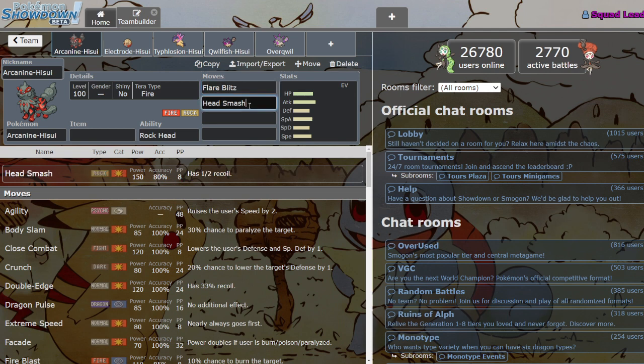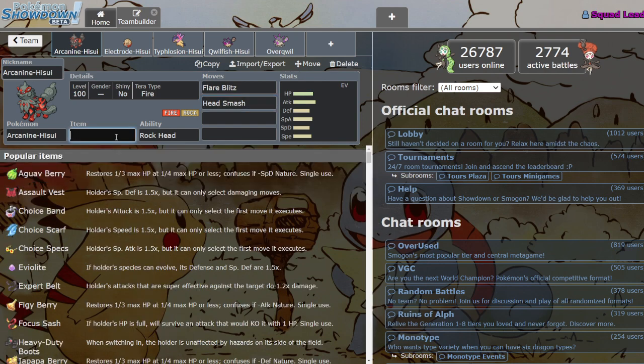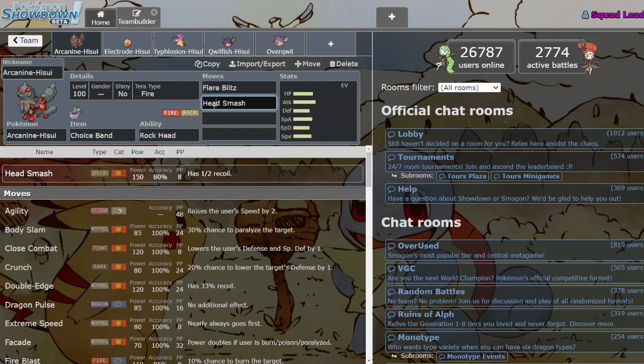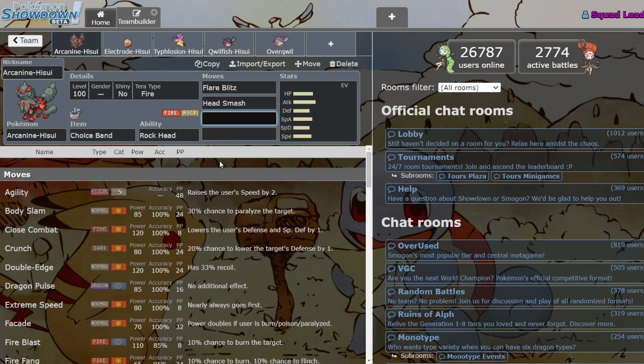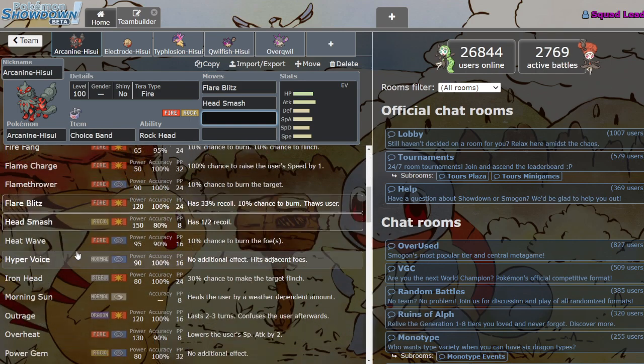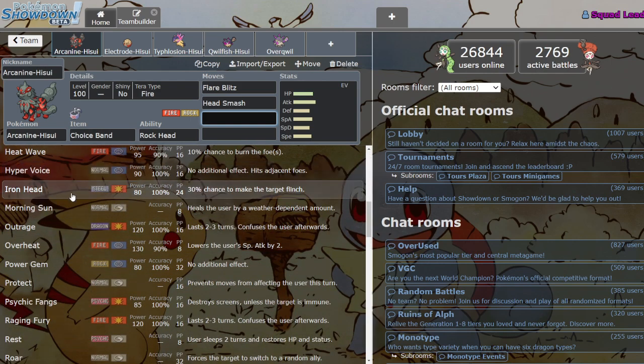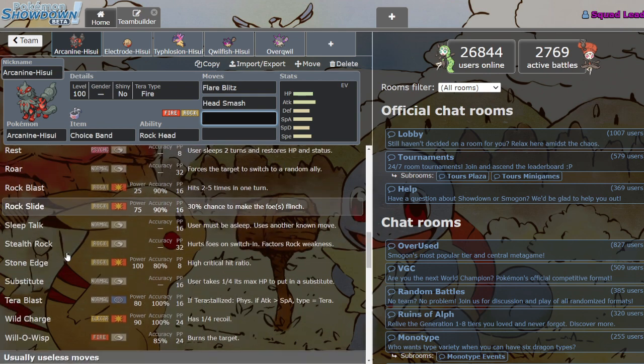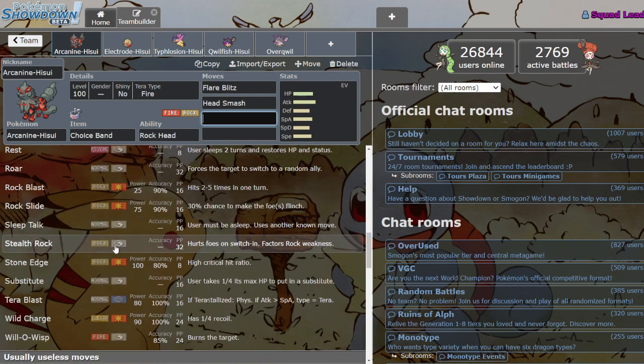With Rock Head, it can just spam its STABs with basically no consequence. There is the risk of missing Head Smash, but Head Smash with no recoil is pretty juicy. On top of that, he's got pretty standard moves that Arcanine normally has, like Close Combat, Extreme Speed, Iron Head, Morning Sun, Outrage — though you'd probably never want to run that — Psychic Fangs, Rock Slide, and Stealth Rock, which is a neat little addition to his arsenal.